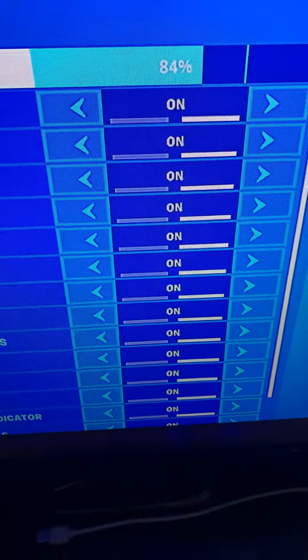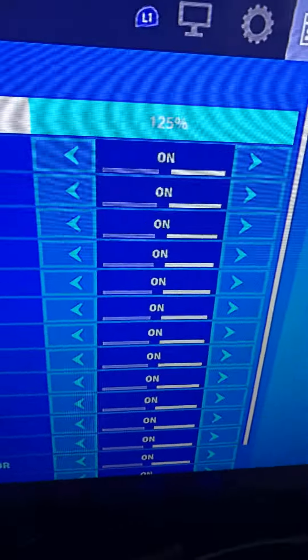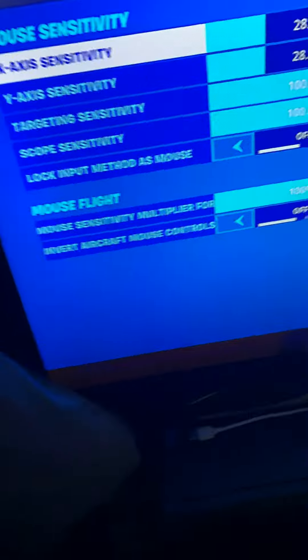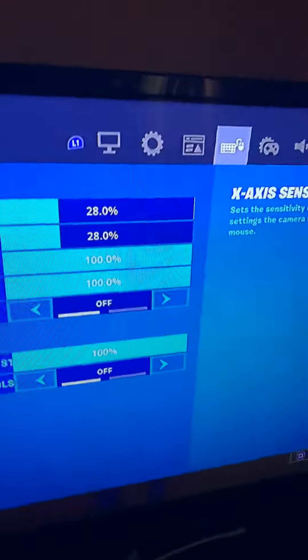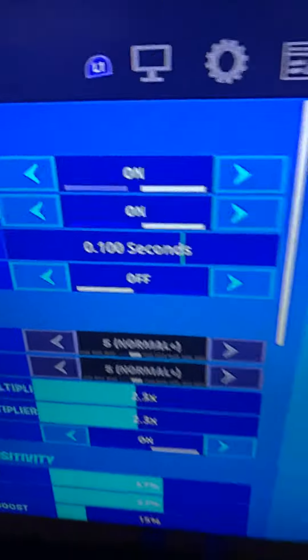For the map setting, that's only really useful in creative mode — you could use 125 HUD scale there. If you play mouse and keyboard, these are the settings for you. I play mouse and keyboard sometimes, if you guys didn't know that.